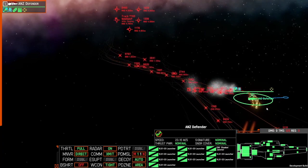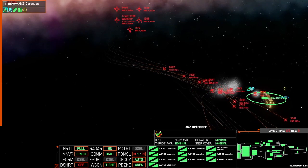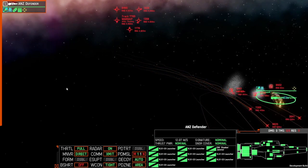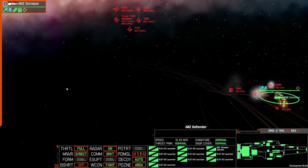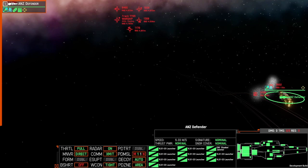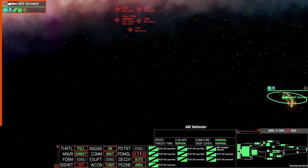One thing to note: chaff takes a few seconds not only to deploy but to reach its maximum coverage, so there's no point spamming all your chaff straight away. What you want to do is fire a few and then, as it starts to deploy, fire a few more. If you fire ten in one spot, all you're doing is making one big cloud — and as you move away, the radar seekers are going to reacquire your ship.